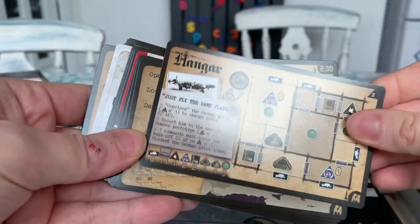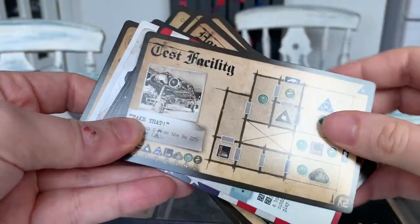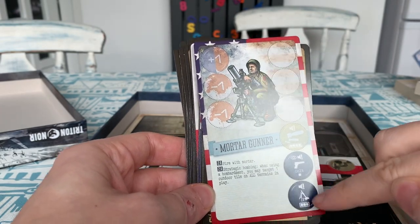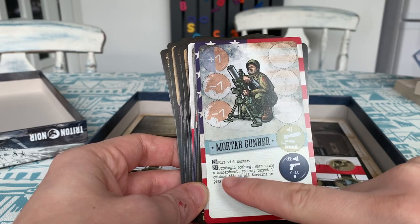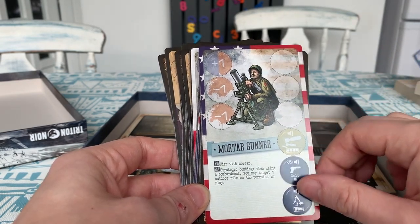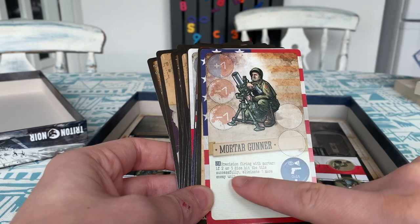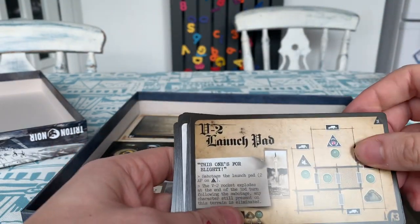We've got a hangar, a U-boat base, a garage, and a test facility. Then we've got our first new commando — the Mortar Gunner. For two actions he can fire with a mortar, which sets the alarm off every time, dealing three damage. For two action points for shoot bombing, when using a bombardment you may target one outdoor tile on all terrains in play, so if you had multiple terrains out you could target two places. He starts with a Colt pistol on that side, and on the other side he's got precision firing: if two or three dice hit the tile successfully, eliminate one more enemy unit.